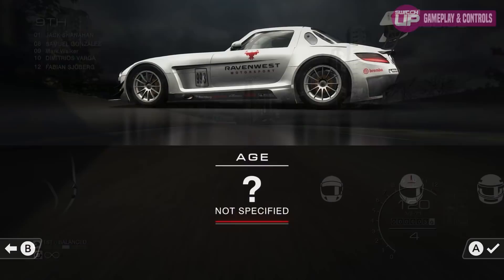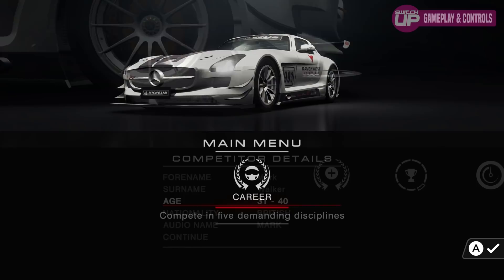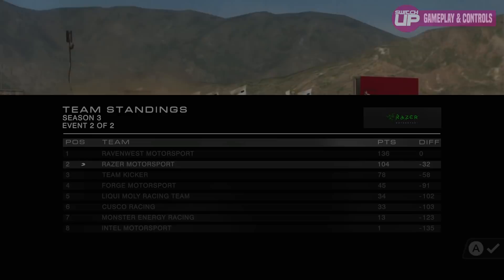The first thing you're going to want to do is create your own driver and give them a name. The game will have many preset ones available so that at certain times it will say your name. I used to love this in the old football games back in the day. The career mode that you'll spend the majority of your time in is split into several different disciplines. These include touring, endurance, open wheel, tuner and street, which are framed around different sponsorship opportunities.